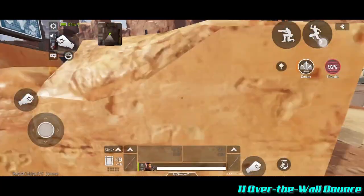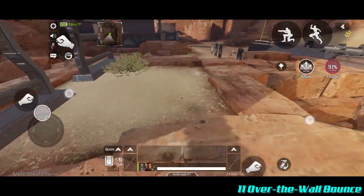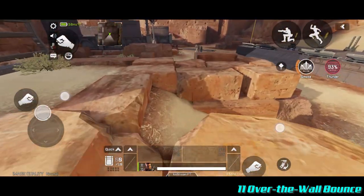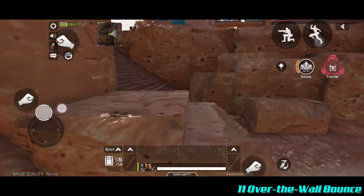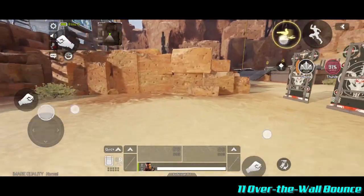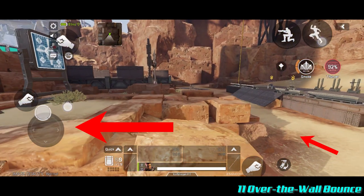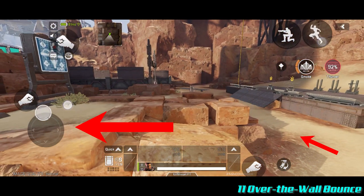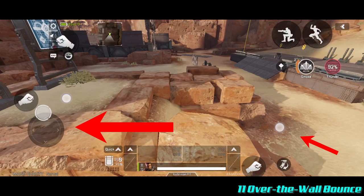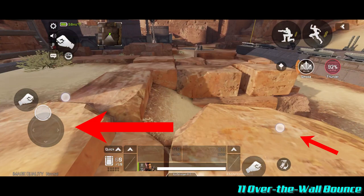Over the wall bounce is an expansion of the wall bounce technique — you need to have mastered wall bounce before trying this. Right after you wall bounce, your movement gets reset, giving you a new chance to go in a different direction. Instead of bouncing back, you can literally bounce over the wall. To do it: right after the wall bounce, let go of everything so the game registers your new touch input. As you bounce, pull your left D-pad to the new direction you want to travel, and turn your screen to that exact direction.